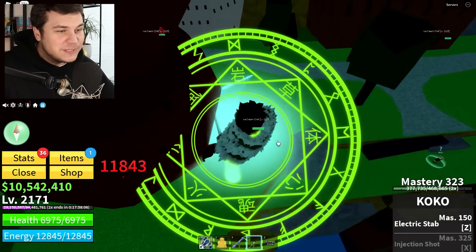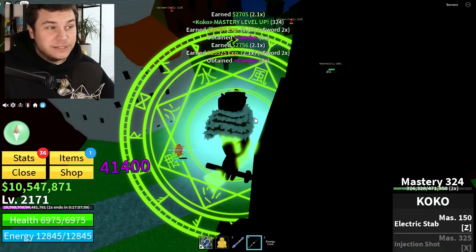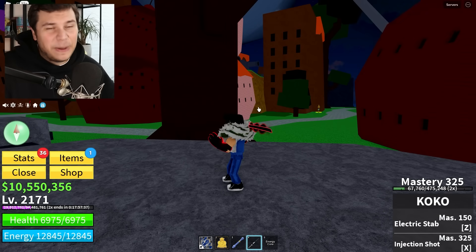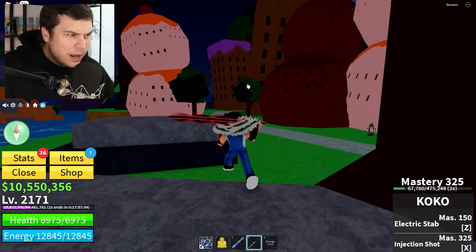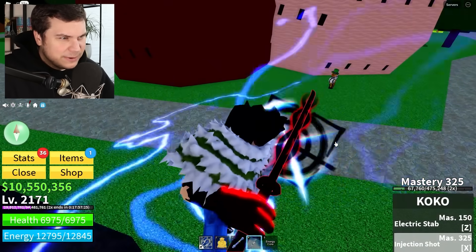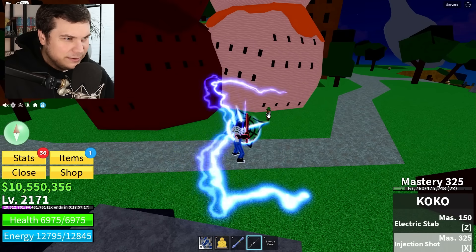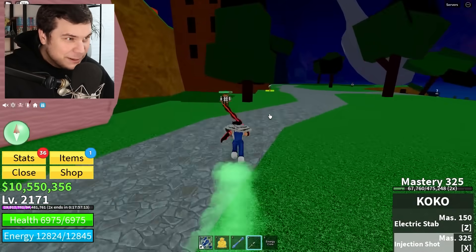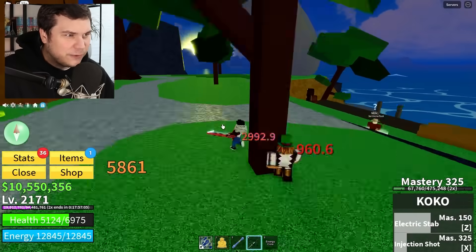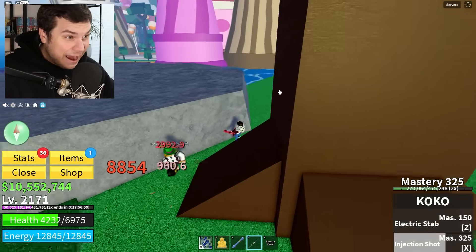We're super close to finally getting our injection shot. New skill available! In the past, when you used this ability it would make a sniper scope and you could shoot a bullet wherever you wanted. Now the electricity looks way different! Three, two, one — Injection! We still ended up shooting a bullet, but the effects look crazy! This sword is actually really powerful — 4,700 damage from the injection shot is actually insane.